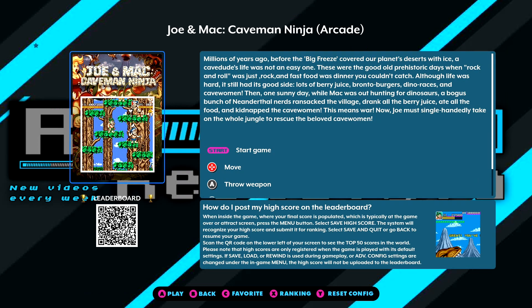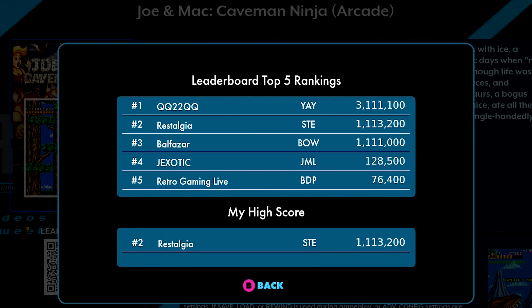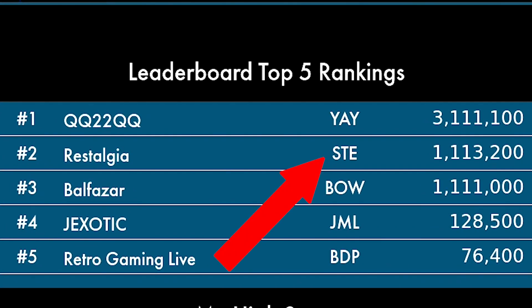The first big change is that now the cabinet is going to allow up to five different leaderboard entries per game. The previous system prevented you from uploading any more than one submission — if you tried to submit a second one that was lower than your top score, it would just say you've already got a high score. Now you are allowed to have up to five different leaderboard entries, differentiated by the three letters you use to identify your high score initials, still linked to your ArcadeNet account.